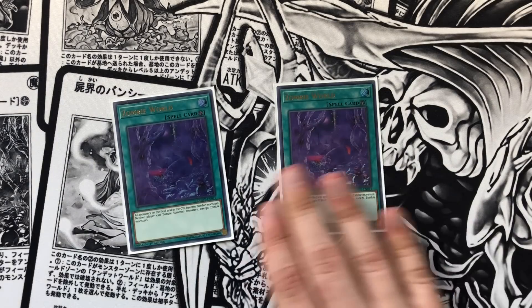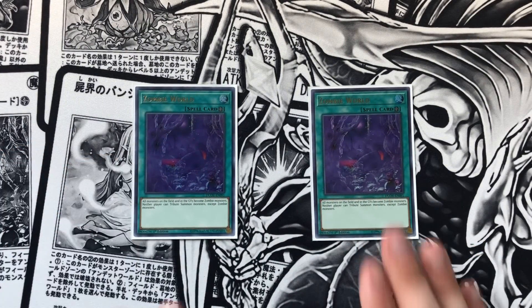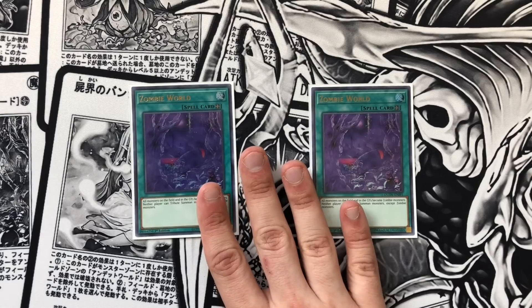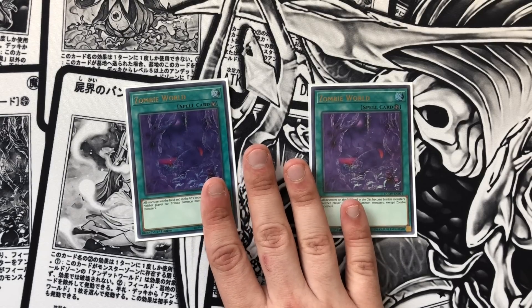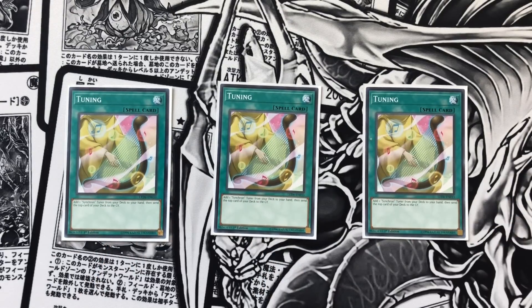We only play double copies of Zombie World because this card is a brick, but it's searchable off of like 12 cards in your deck. It's one of the best field spells in the entire game — not only is it a floodgate, but it helps your deck because your deck synergizes so well in the graveyard already. Then we play triple copies of Tuning. This card lets you add one Synchron Tuner from your deck to your hand and then send the top card of your deck to the graveyard. So this gets you any combo piece you need into your hand so you can just continue to play for free, and it helps you mill a card to get more gas in your graveyard.